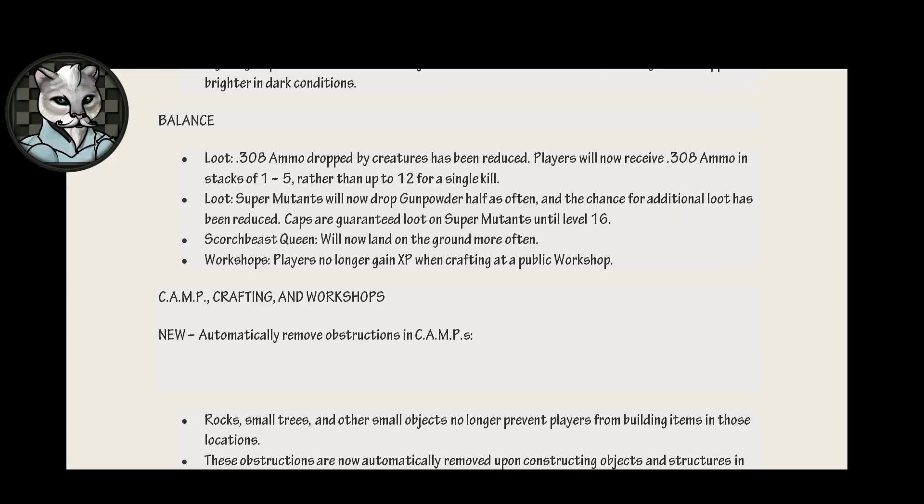Scorch Beast Queen will now land on the ground more often. Well, that's nice of her. Workshops: players no longer gain XP when crafting at a public workshop, because along with less loot, less XP makes the world a better place.